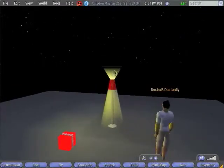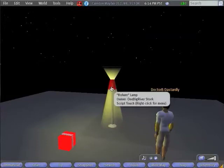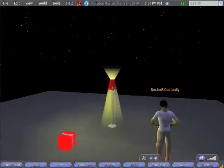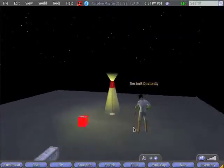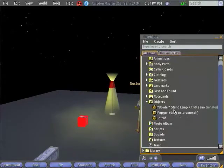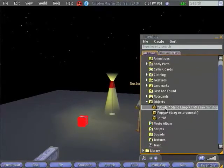This lamp has a couple of features. You'll notice it has volumetric lighting, and it also has a feature that you can click it to turn it on and off. And you can see that it emits light. Now go to your inventory and find the box of supplies that you took — you'll notice you have one right here.